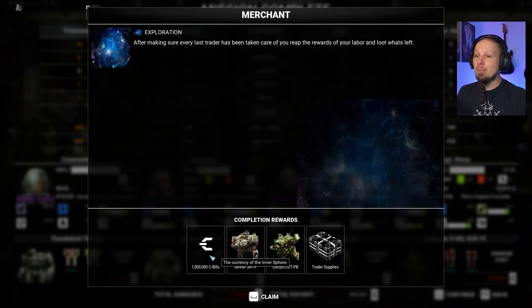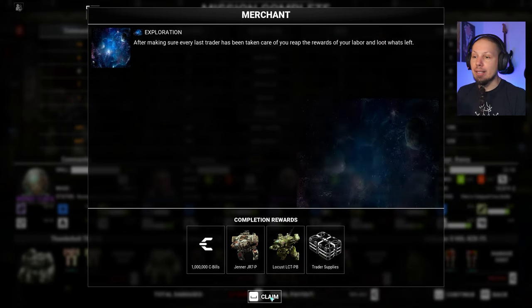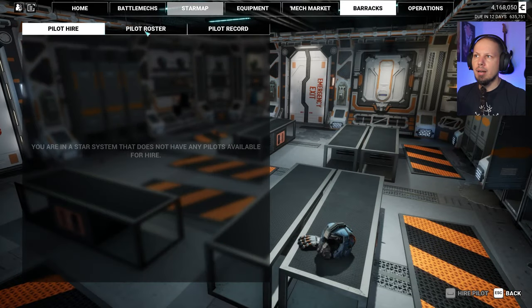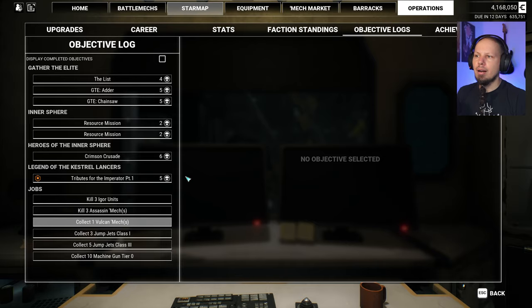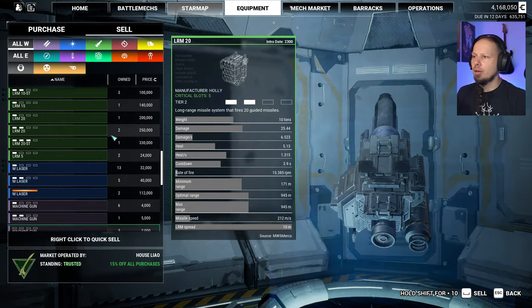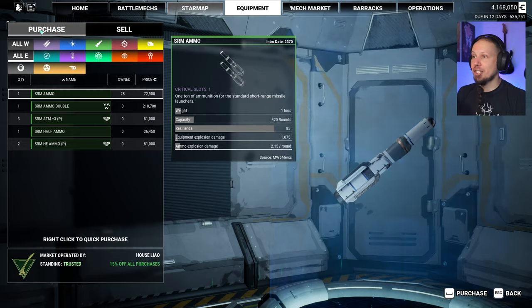So a million C-bills — we get a Pirate's Bane and the trader supplies. Whatever that means. The pilot didn't join our ranks. What does trader supplies mean? I don't know. Is there anything here called trader supplies? No?